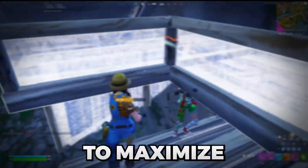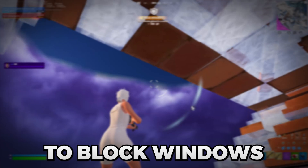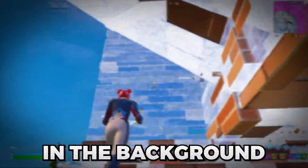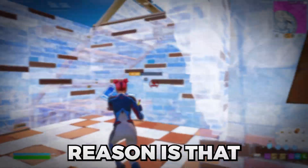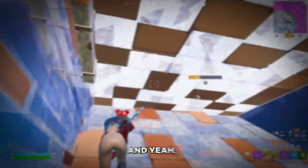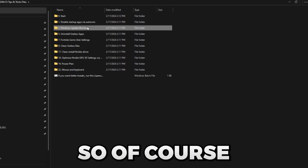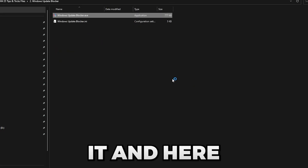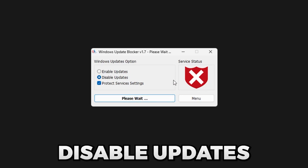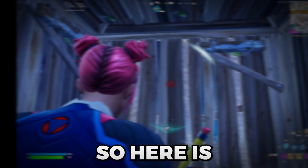Next we have Windows Update Blocker. There are two reasons to use this: first, if you're playing a game and Windows updates start in the background, it will completely kill your FPS. Second, Windows updates install a bunch of bloatware to your PC which is just unnecessary stuff. I recommend downloading updates every few months and then tweaking your PC after. Go to the application, run it, and you can check if updates are disabled or enabled. Simply press 'Disable Updates' and 'Apply Now,' and enable them whenever you want to update Windows.